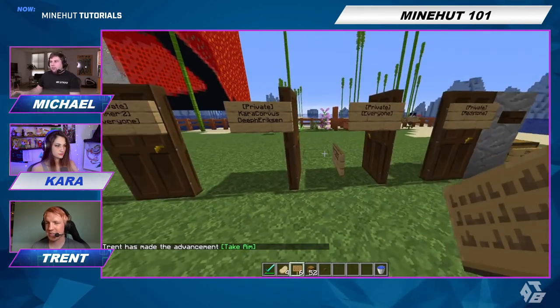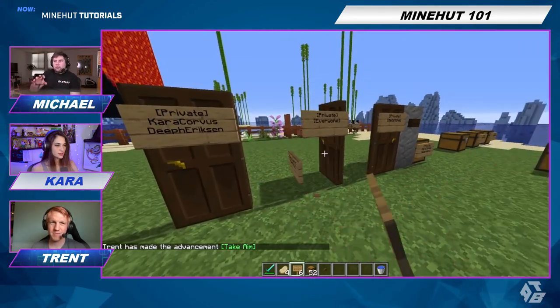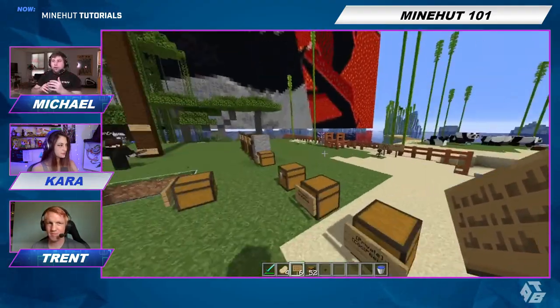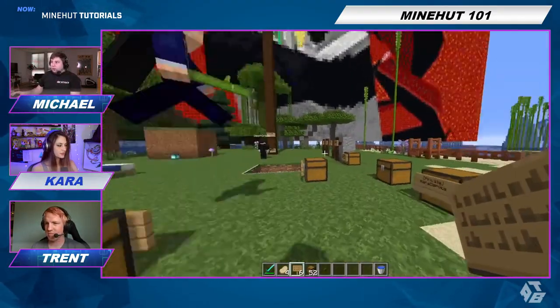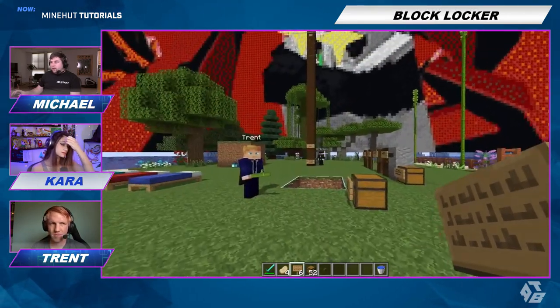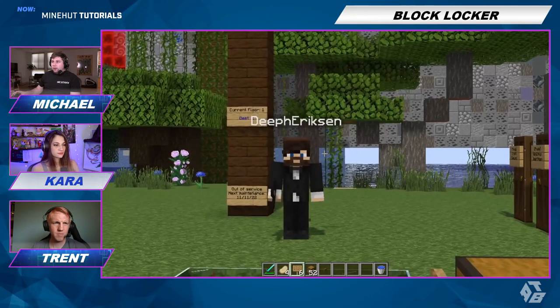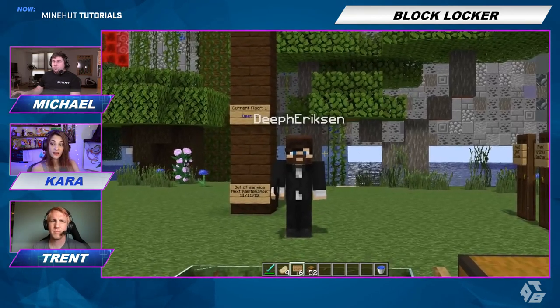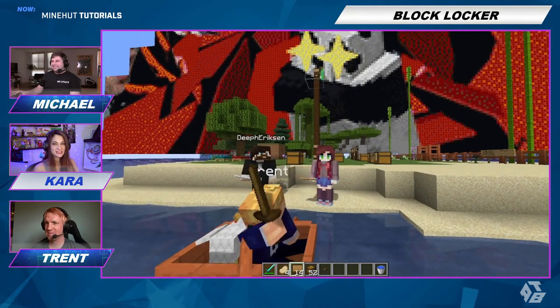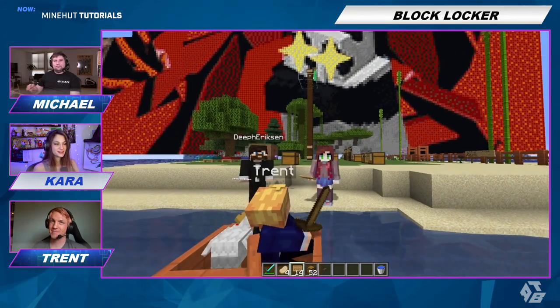Because then everybody can just make their own private chest, but everybody can still keep the same kind of communal base. In our SMP, somebody I was teaching how to play Minecraft — a creeper blew up my house and didn't say anything, just walked away. Oh, that's rude. How dare they? And that's how you use Block Locker on your Mindhut server.